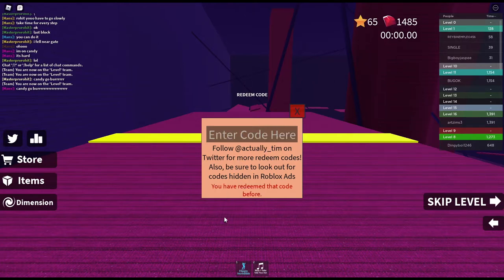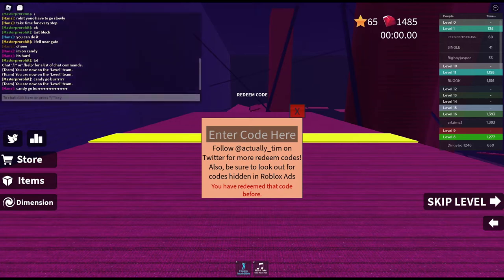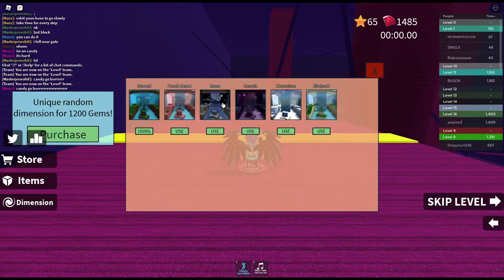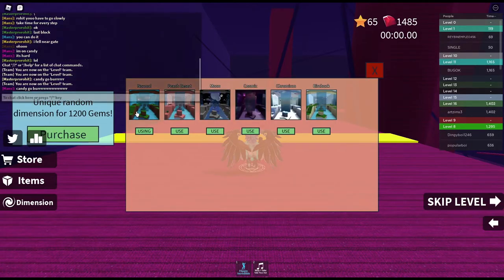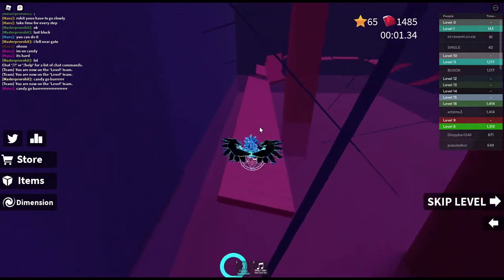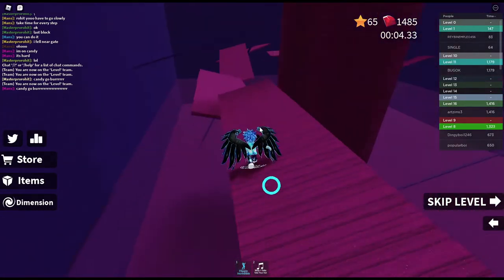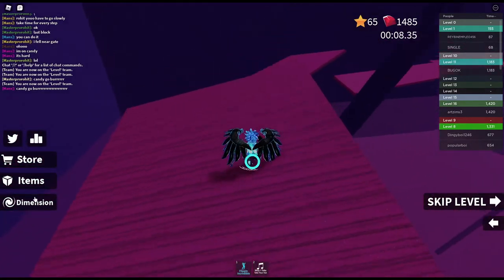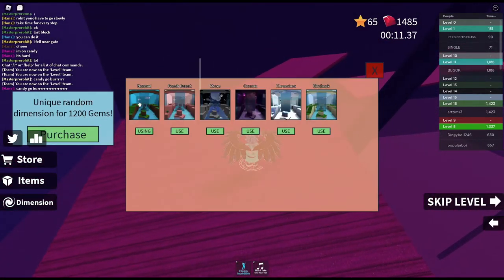It says I've already redeemed that code. As you can see, I have the moon dimension right now - if I open my dimensions I have moon, normal which I'm using right now, beach, desert, cosmic, cronium, and birch. I don't really know what that last one is but you get those after you beat the whole game. There are 30 levels in the whole game and if you want to get any dimensions you have to beat the whole game.